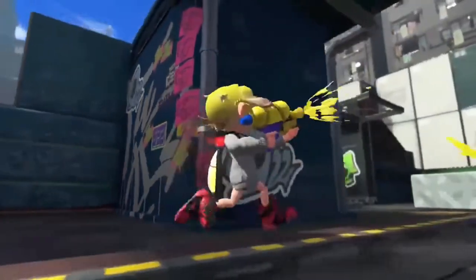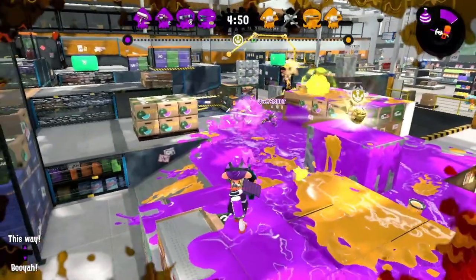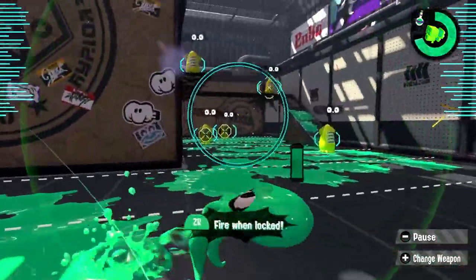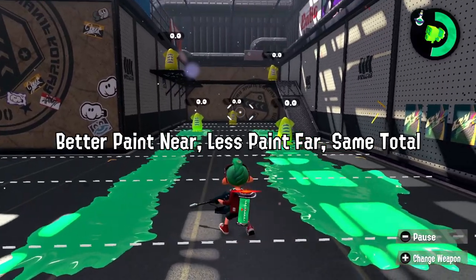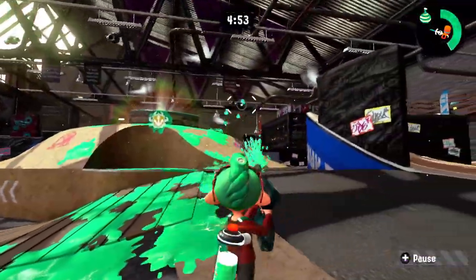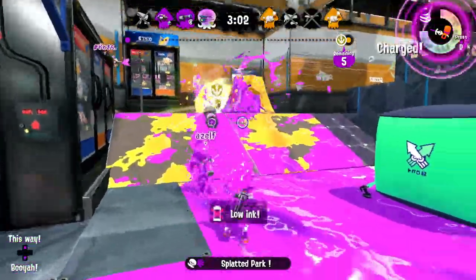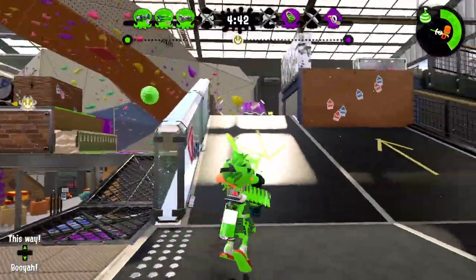Moving into Splatoon 3, I want to keep as many of the buffs on Jet Squelcher as possible, but work on giving it a kit and maybe some slight changes to encourage a better playstyle of going in and supporting the team. I have two changes for the main weapon to start. The first and most obvious is 200 points for special as the default instead of 180, meaning it takes a lot longer to get specials. Another change that could be more intuitive is changing its paint curve — rather than painting kind of well at all ranges, it would paint better closer in and less well toward the edge of its range. Jet Squelcher would still keep its painting range and paint around the same amount overall, but it would paint less efficiently at a distance, meaning it would have to work harder to get specials and would be encouraged to move forward more often.